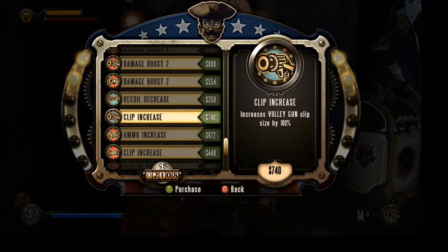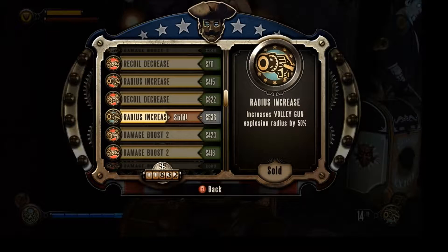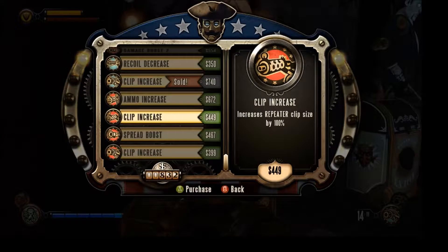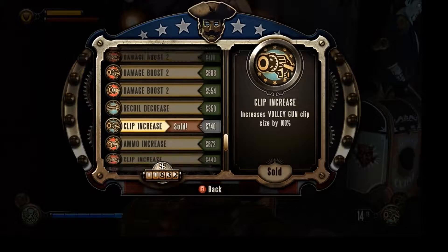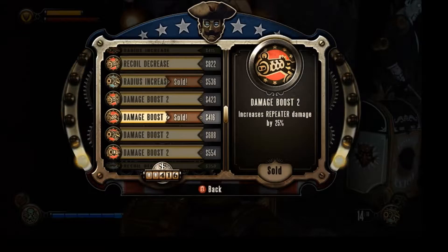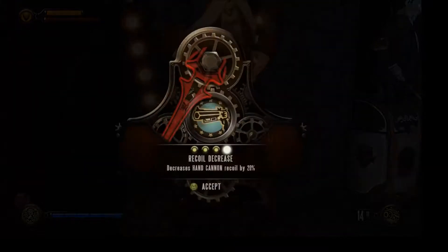Clip size for the volley gun — we're holding the volley gun, let's do it. Radius increase for the volley gun — let's do it. There's lots of damage stuff we need, I'll take all the damage we can get. That repeater — recoil decrease, clip increase — let's go. I'll leave the hand cannon.